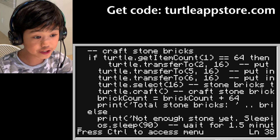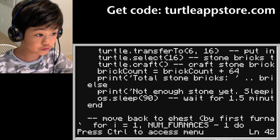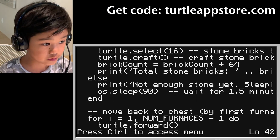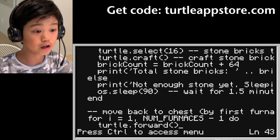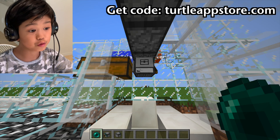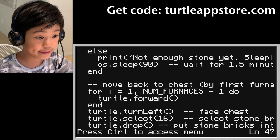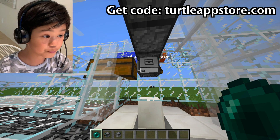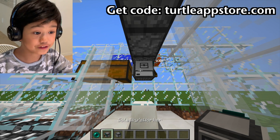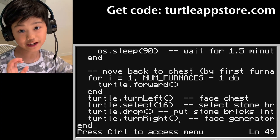Or it will print 'Not enough stone yet' and sleep for 1.5 minutes. It will move all of the stone bricks into the chest. Then it will move forward, turn left to face the chest, select the stone bricks, and drop them into the chest. Then it will turn right to face the generator again, and that's it. It's really simple and easy to use.